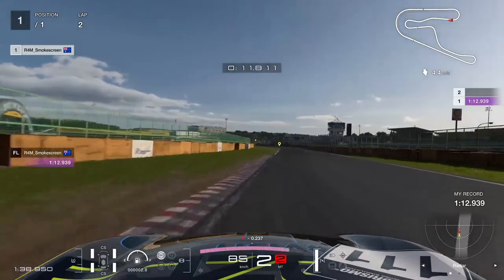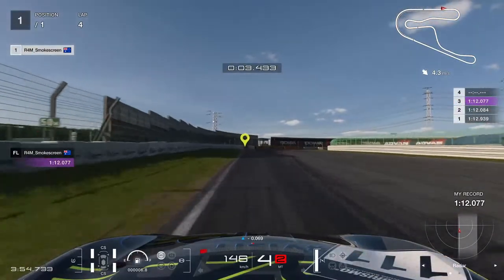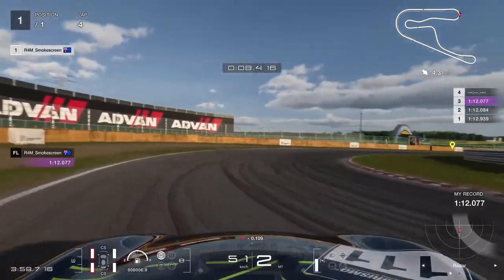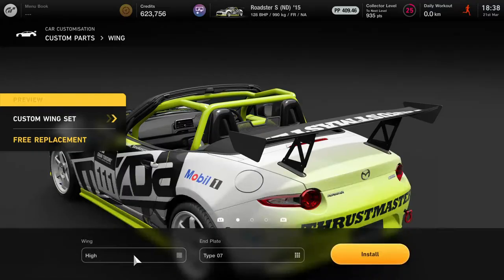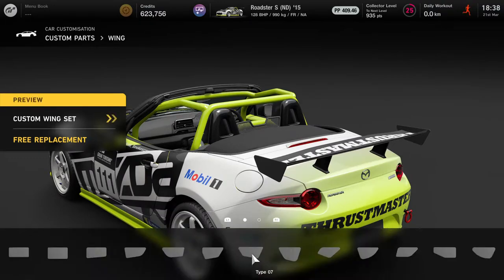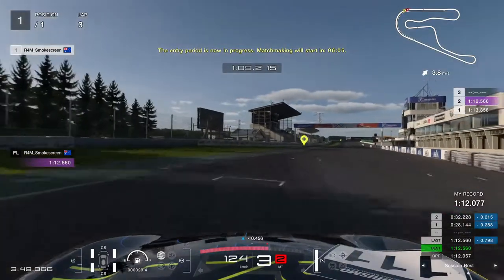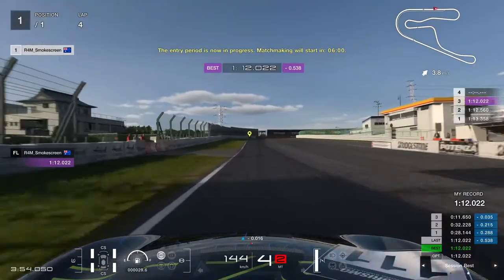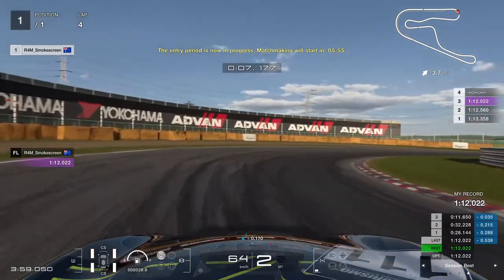We gained a bit of time through turn one and by the end of that lap there was a big improvement to a 12.0. We then set a second 12.0 on the third lap, still close to a second off. Then we ended up spinning out, which I decided was down to the massively ugly oversized rear wing that this particular style had. So we chopped that down, put the smaller rear wing on, and eventually set another 12.0, only slightly faster. That's going to do it for the practice.